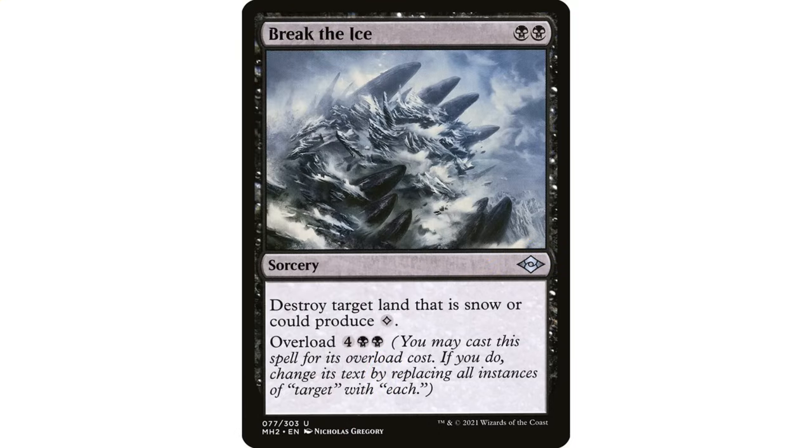I also think Break the Ice is a card that might start getting more play in Commander. It got some buzz when it came out in Modern Horizons 2 and sort of vanished. The reason is people don't really like land destruction in Commander, although I'd argue it's necessary. It's black and a black sorcery: destroy target land that is snow or could produce colorless mana. It also has overload for two black, meaning you can destroy each land that is snow or could produce colorless mana.